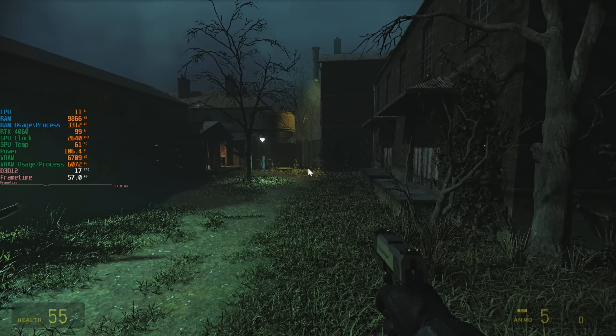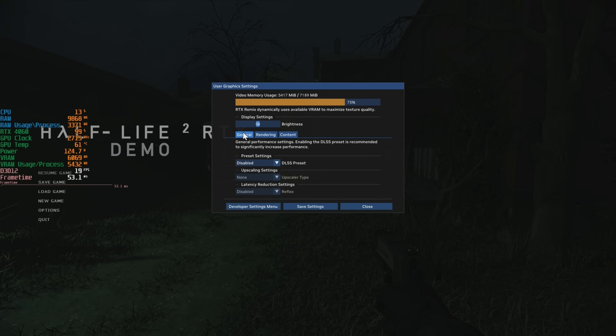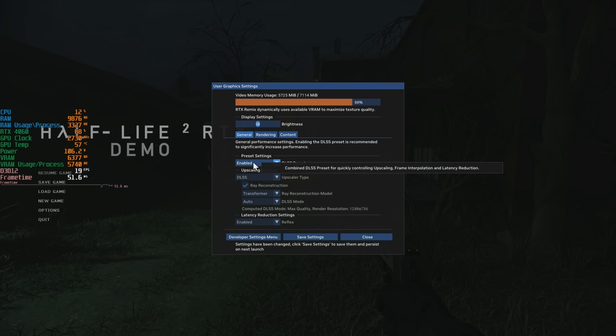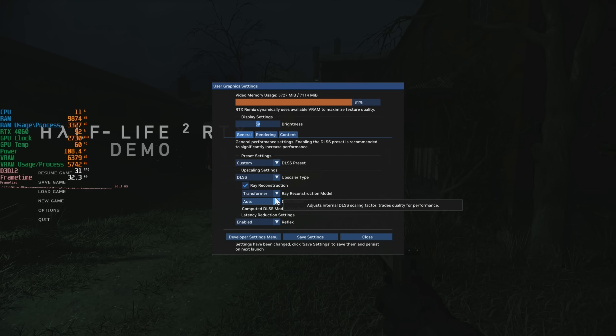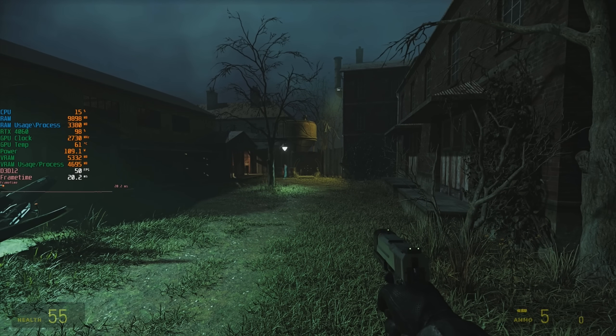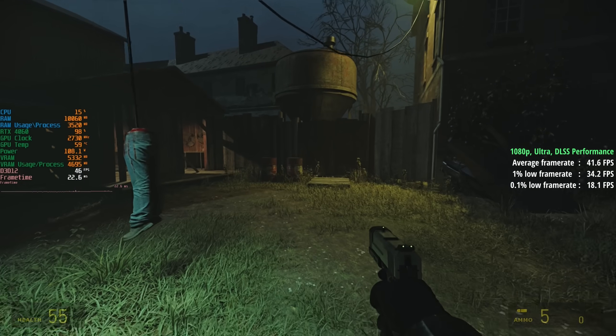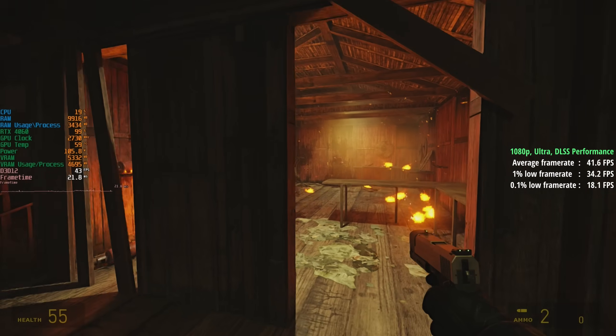We'll keep Ultra for now. We'll go to the DLSS preset — upscaling enabled, upscaler type: ray reconstruction, transformer. So DLSS 4 here. We'll change the DLSS mode to performance. We're only using 70% of our available VRAM now as opposed to 75. We'll save settings and resume. My graphics card is still absolutely racing, but it's certainly performing a lot better. Look at that lovely lighting effects from the barrels. The lighting effects still look pretty good.